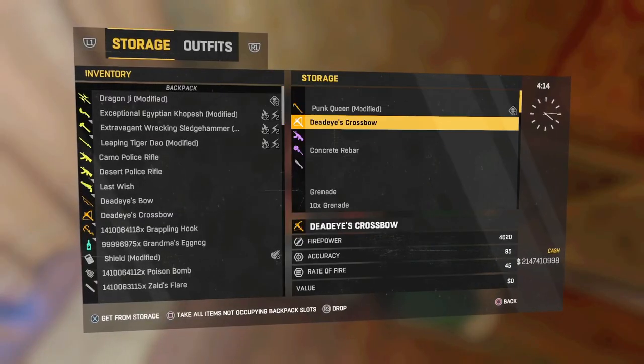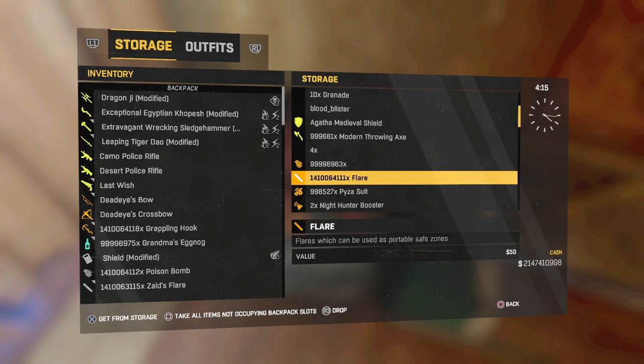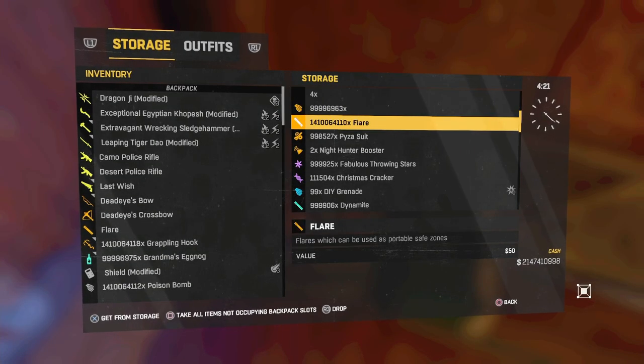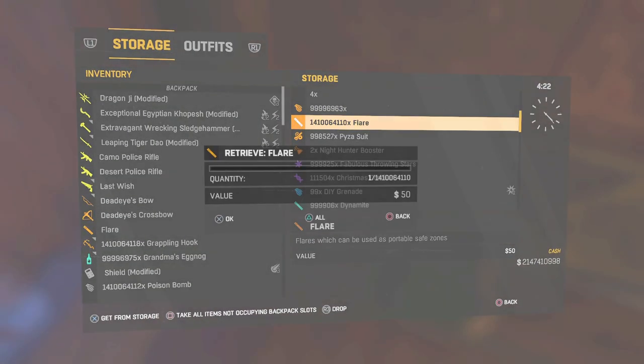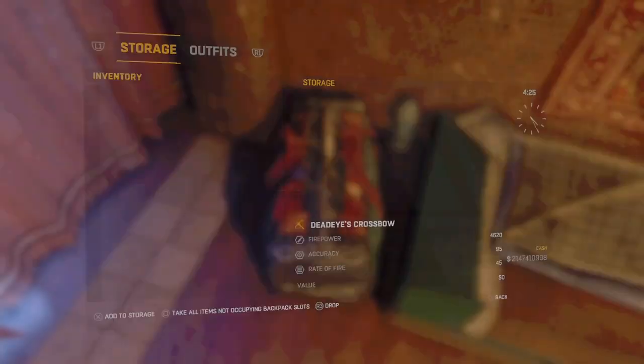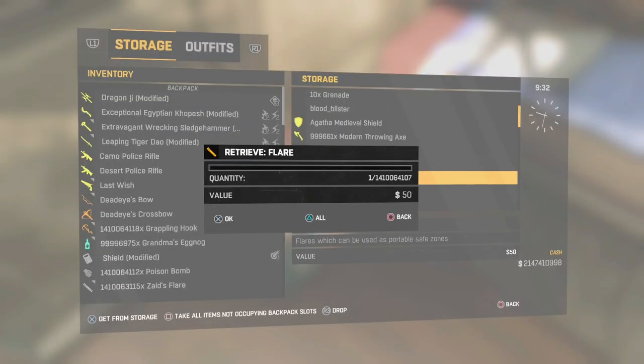I thought I had that — as you guys saw there, I almost had it. One thing you don't want to do is click X before the kick-out menu pops up, or you'll end up with that one extra flare that you don't want. I'm going to keep trying until I get it.